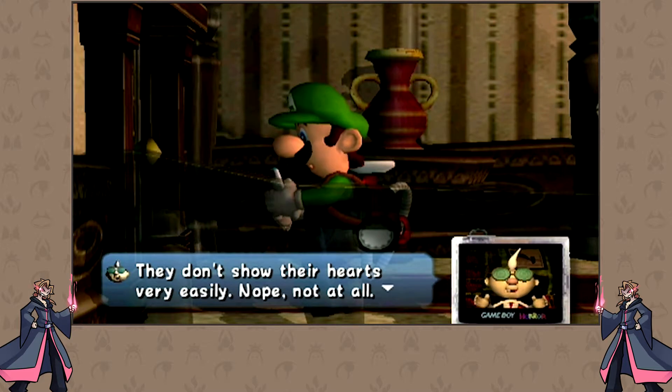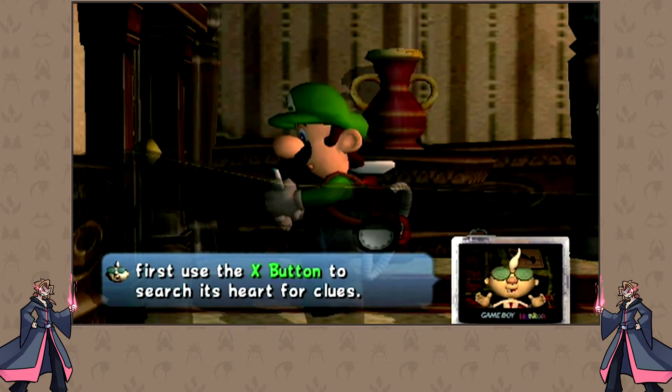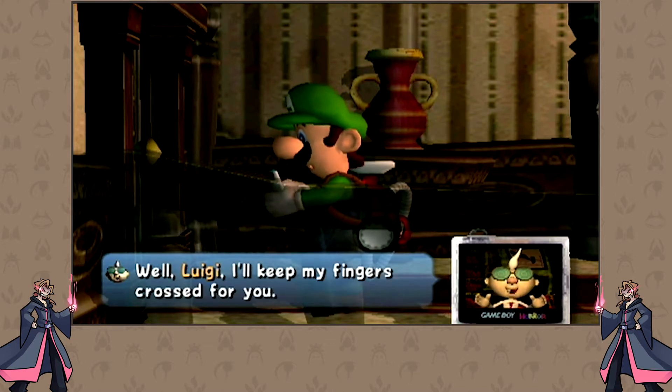E. Gadd: 'They don't show their hearts very easily. When you find one, use the X button to search its heart for clues — sometimes you can learn the best ways to surprise them. Well, Luigi, I'll keep my fingers crossed for you.'